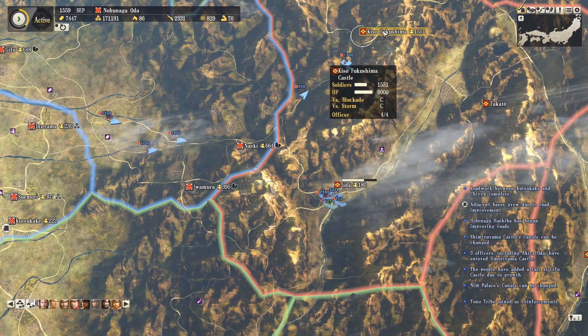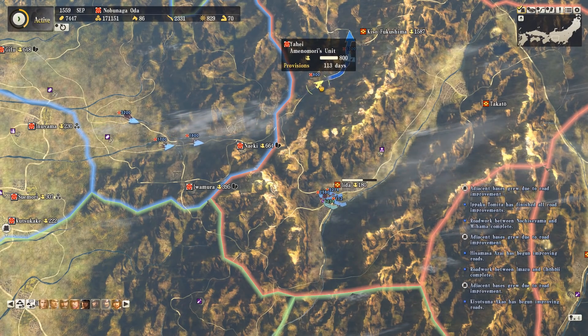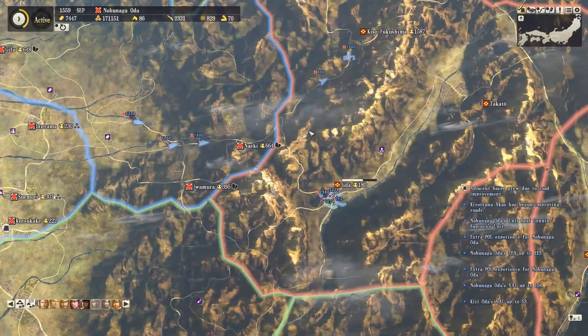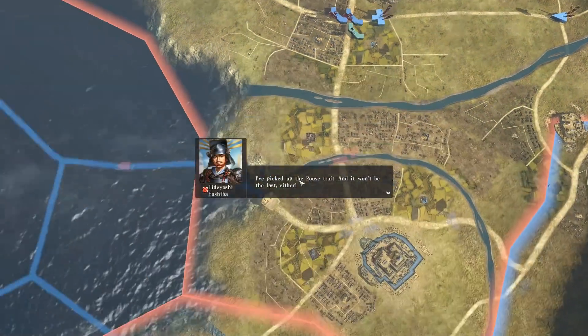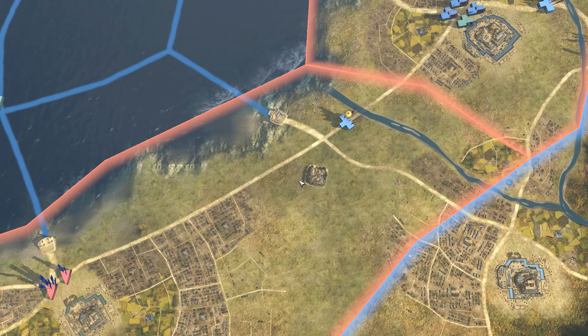I'm also starting another siege up at Kiso Fukushima. That one's going to be more difficult - it's awkward enough just to get there because of all these small mountain roads, and it's a pretty high level castle.